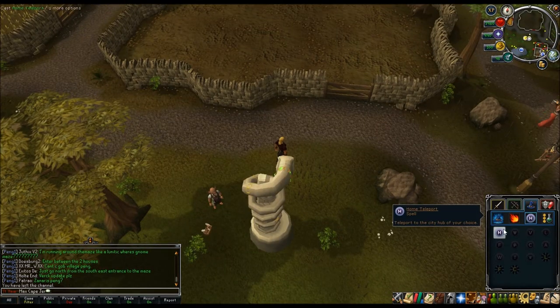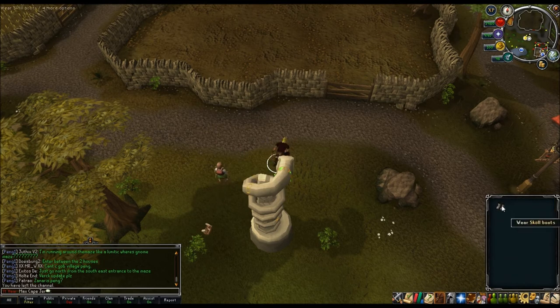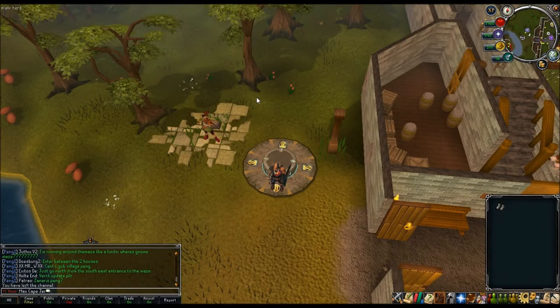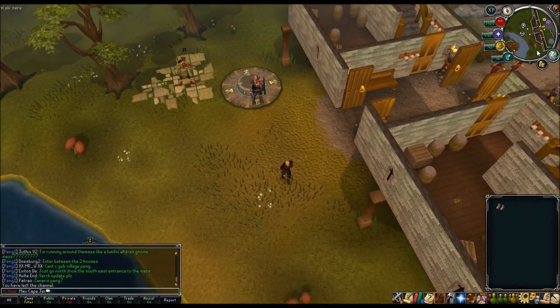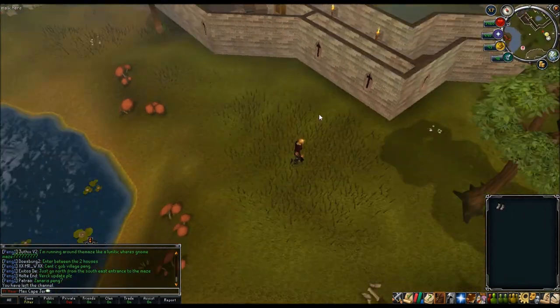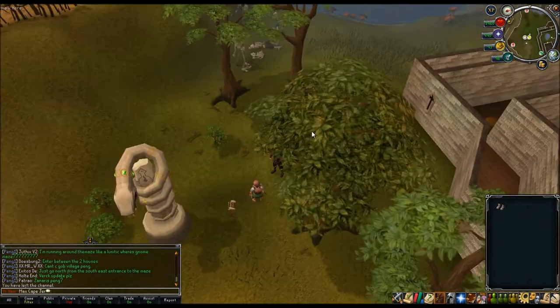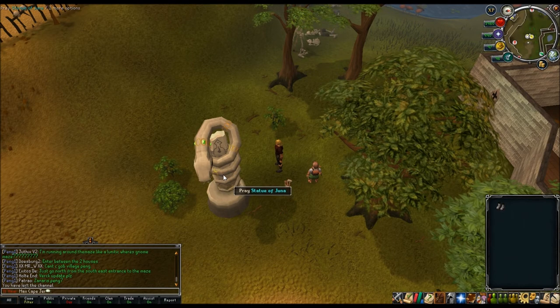The second God Statue: teleport to Yanille, run south then east and you'll find it. Make sure you're using Sköll boots and Hati gloves before they run out - it's free XP. I've already done this one too and got the Slayer XP. The third statue is in Canifis.